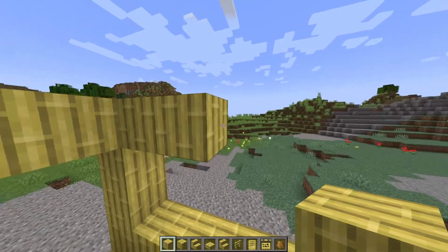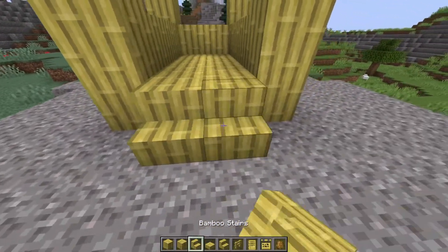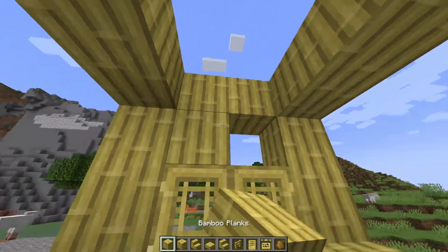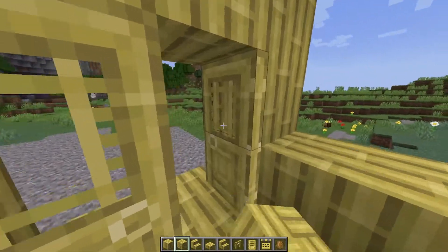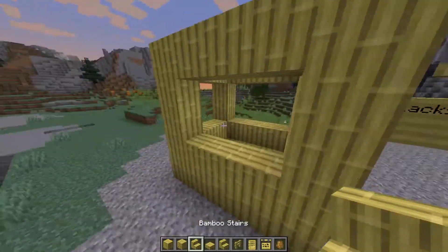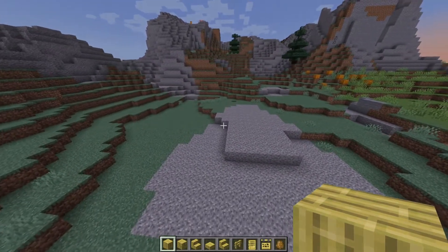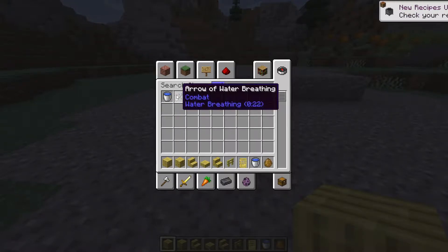Instead of jungle wood being the primary material, we'll be using bamboo planks, which is awesome. I'm just throwing something together here, not too worried about exactly how it looks — just want to show you guys everything. We also have mosaic blocks, which I think will work better for floors, and we have hanging signs, which look really cool. I can definitely see myself using these for the blacksmith in our other world.